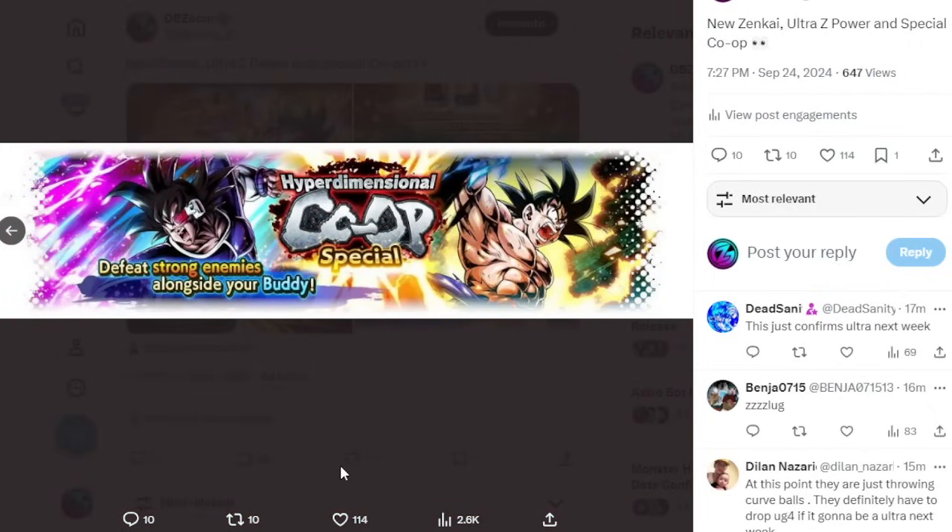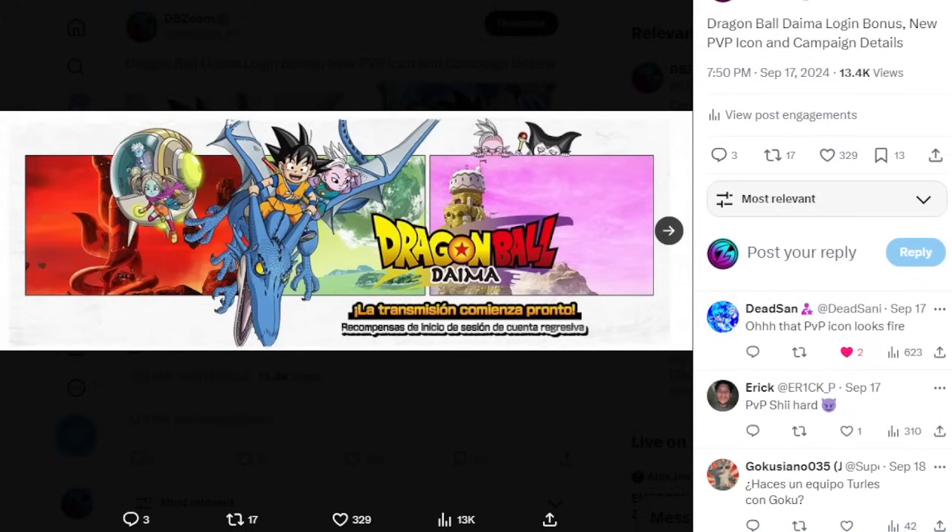We're also getting the Hyper Dimensional Co-op Special, which is notable because it only lasts seven days and you can collect extra co-op medals if you have the correct battle bonus units. This pretty much signals that next week we are going to get our free-to-play character that ties into the co-op. As you know, at the beginning of every month on the first weekly reset, we typically always get a free-to-play character. I'm quite curious to see who it will be.